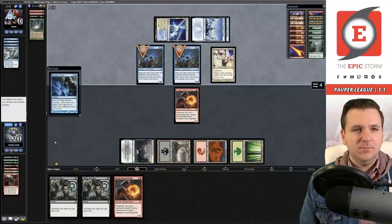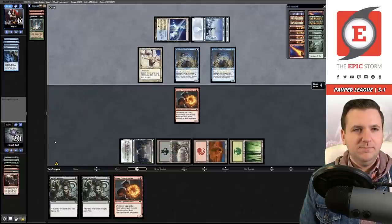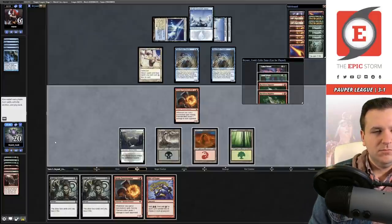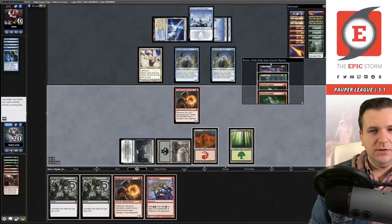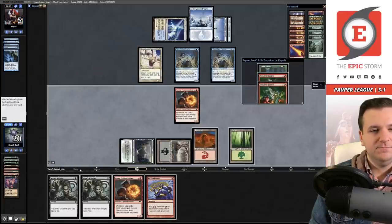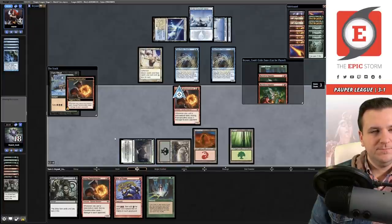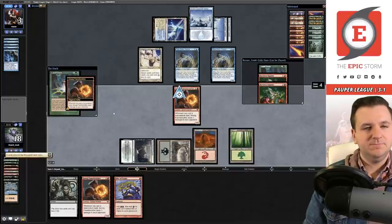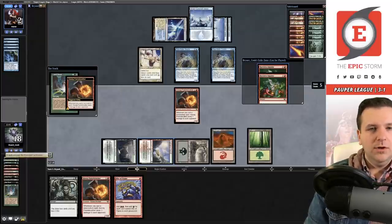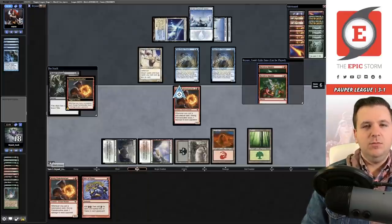I'm going to lead on Cabal Ritual because I can beat them if they counter this. They let it go. Knight's Whisper. Dark Ritual. Land Grant, play it, Land Grant again — now they're going to one. Whisper again. This time we got revenge on Familiars!